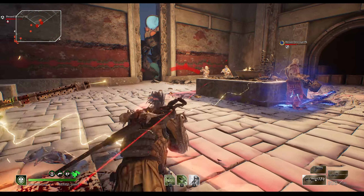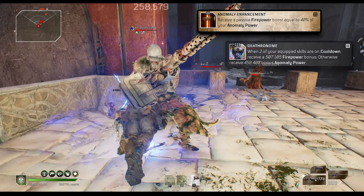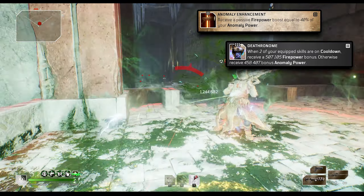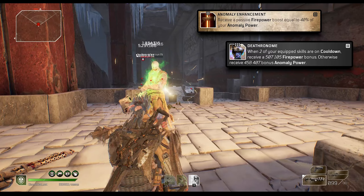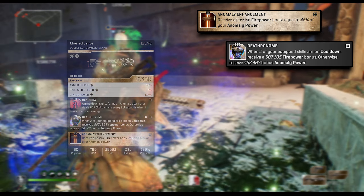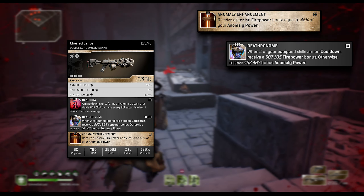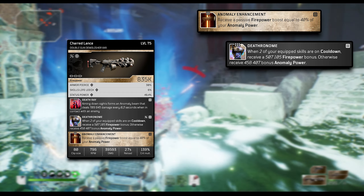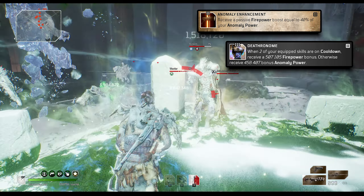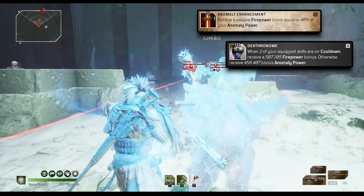First things first, let's go over the weapons — the weapon mods specifically. You're going to need the anomaly enhancement mod in one slot and the death renome mod in another slot. Even though we're not using the weapons, just having these in hand gives us the benefits. The evening star rolls with death renome, but I'm using a charred lance that rolled with anomaly enhancement in the third slot, and then you can roll death renome on it.